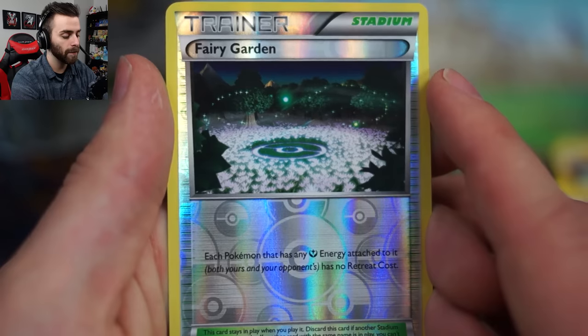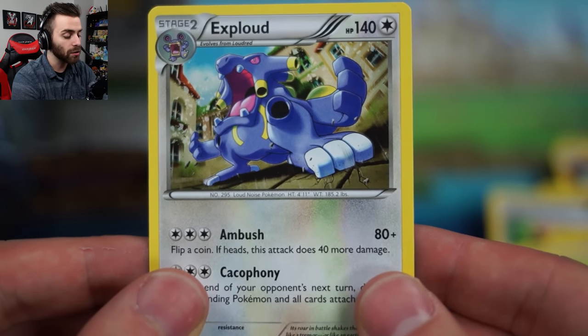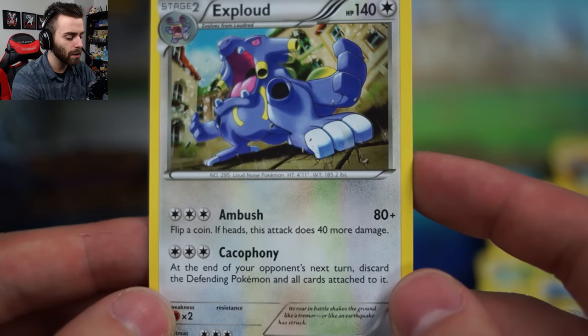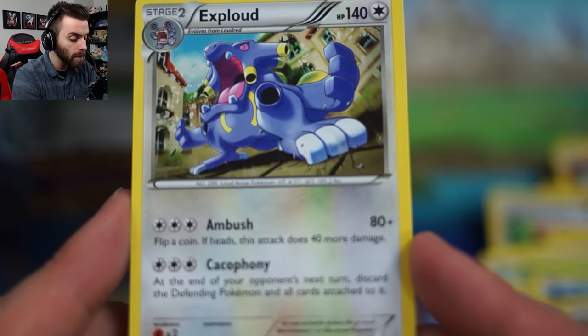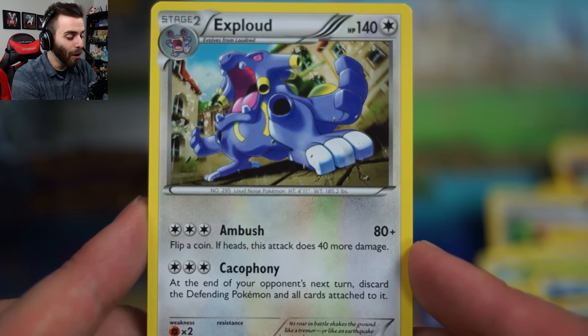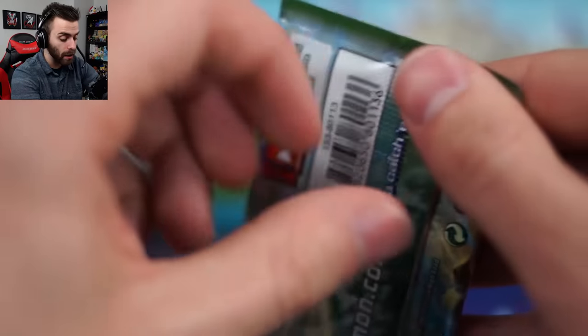Wormadam, so many different types. Dome Fossil Kabuto. Reverse foil Fairy Garden - that's a sweet card, definitely viable. Getting reverse foil is fun. And the rare in the pack is an angry Exploud! Just look at how angry he is - look at his knees. So Cotton-ee has no knees and Exploud has a hole in their knee - they should definitely get together. What is that move called - Cacophony? At the end of your opponent's next turn, discard the defending Pokemon and all cards attached to it. What does that even mean? Does that count as a knockout? You're just discarding it - that's crazy! I want to play this deck. That is so freaking cool!